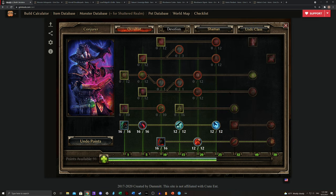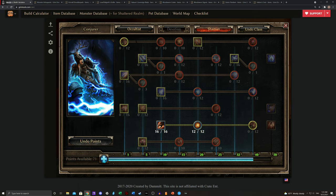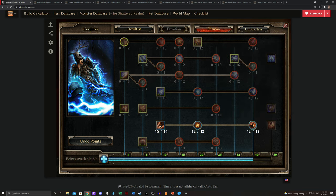So once you get Ground Slam on the Briarthorn, it's actually often more worthwhile to rush all the way up to Lightning Strike, because that gives all three of your pets a special ability that they can bust out and do some extra damage with. Then run up to Emboldening Presence — plus 50% all damage for all allies. If you are using Salazar's Sovereign Blade you are melee, so you'll get this benefit as well.